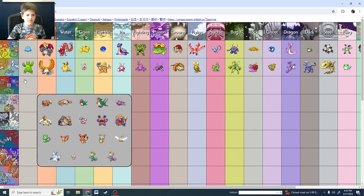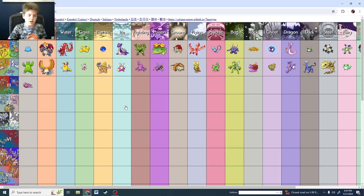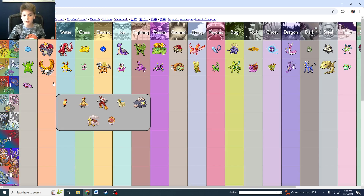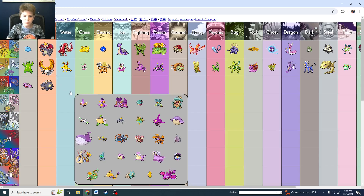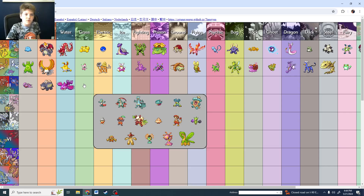Generation 3 — my favorite generation. Look at that one-in-a-trillion shiny Spinda! I never even noticed how good of a shiny Slakoth has, but it's impossible to find in Scarlet and Violet — I had to breed one. The Fire types have great shinies: Blaziken, Torkoal, Camerupt. Camerupt is kind of in the same tier as Charizard, it's just cool. For Water I think it's Kyogre — great shiny for a legendary.